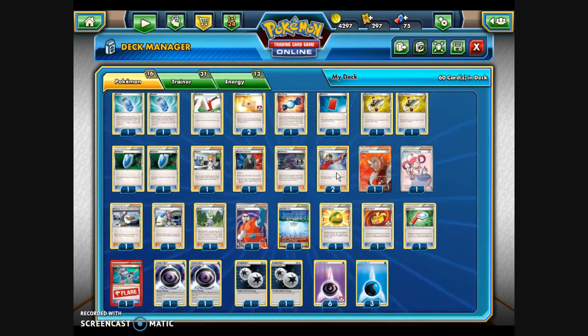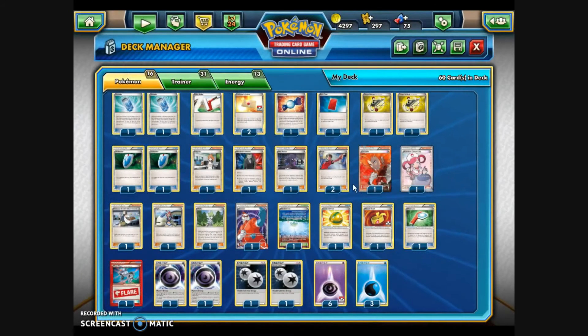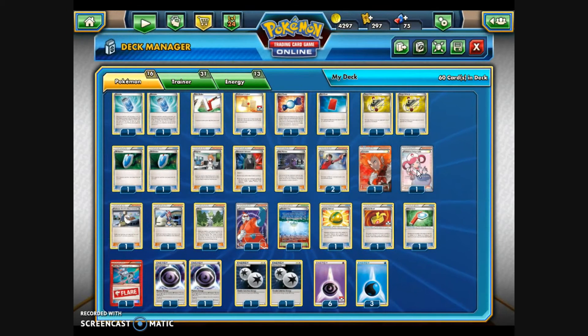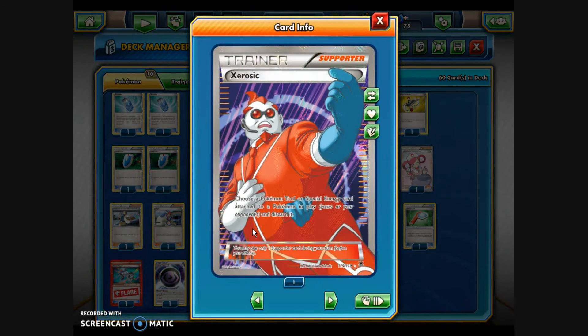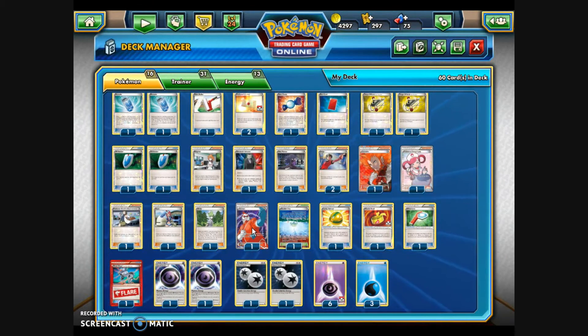Two Judges are in the deck — if the opponent has a small hand, I can play Judge to shuffle and hopefully get them a decent number of Trainer cards for Noctowl Break's Night Scan. I've got one Lysandre to maneuver the opponent's Pokémon. A Pokémon Center Lady to heal up my own Pokémon. Professor Birch's Observations for draw support, Skyla to find any Trainer card from your deck, Wally to help get Evolutions into play, and one Xerosic to discard any Pokémon Tool or Special Energy in play — most often to strip tools from the opponent's Pokémon EX.